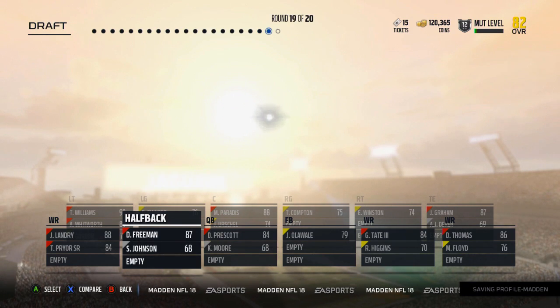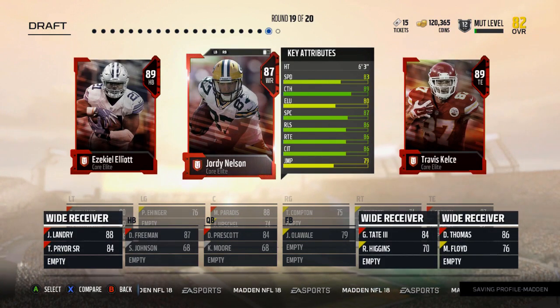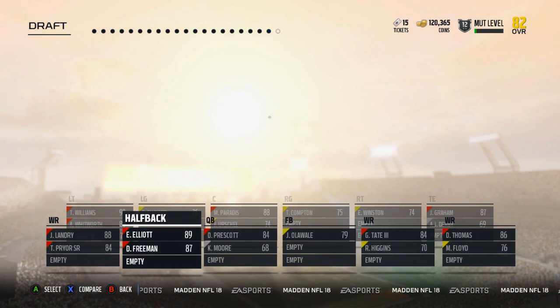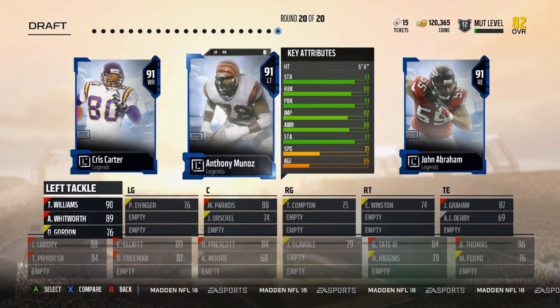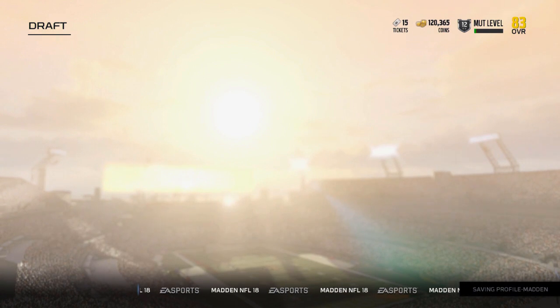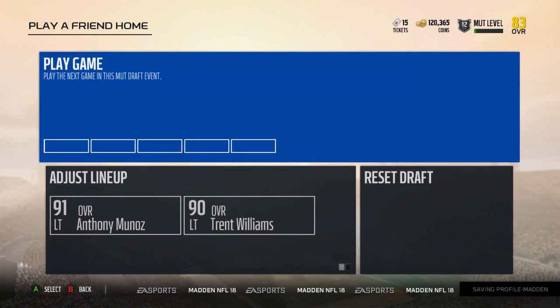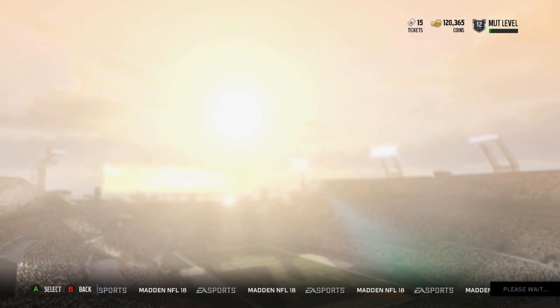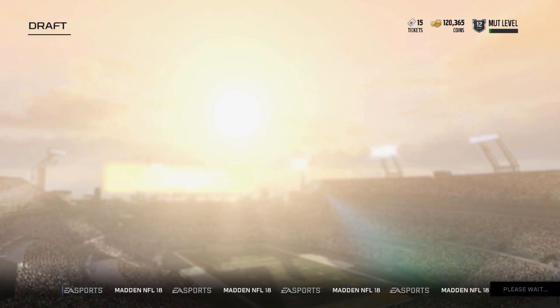Half back round — take Freeman. This happens a lot. I guess I'll take Zeke. I have three left. That draft was just brutal — just gave me a bunch of the same positions. Reset this again. I guess we'll do like four or five of these because these are really quick.